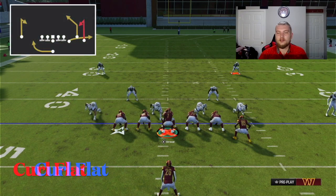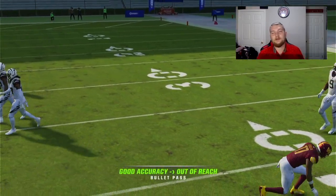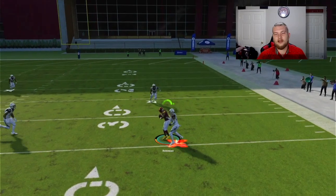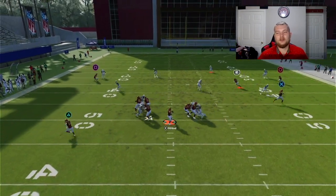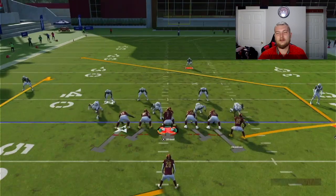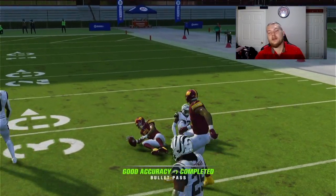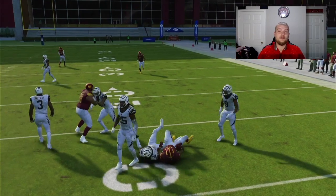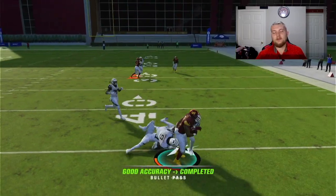The first play we're going over is Curl Flat, and this is one that's really good against pretty much everything. The Curl Flat combo on both sides of the field is awesome against zone coverage — the flat route pulls down flat defenders while the curl gets underneath deep routes. You can throw that curl pretty much every time, and you always have the option to dump it down to the tight end in the flat to pick up a couple of yards.